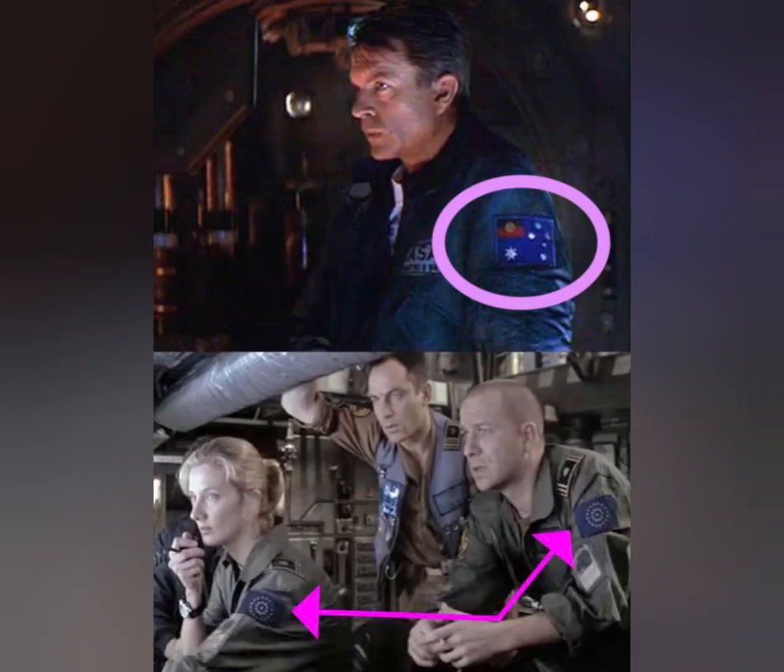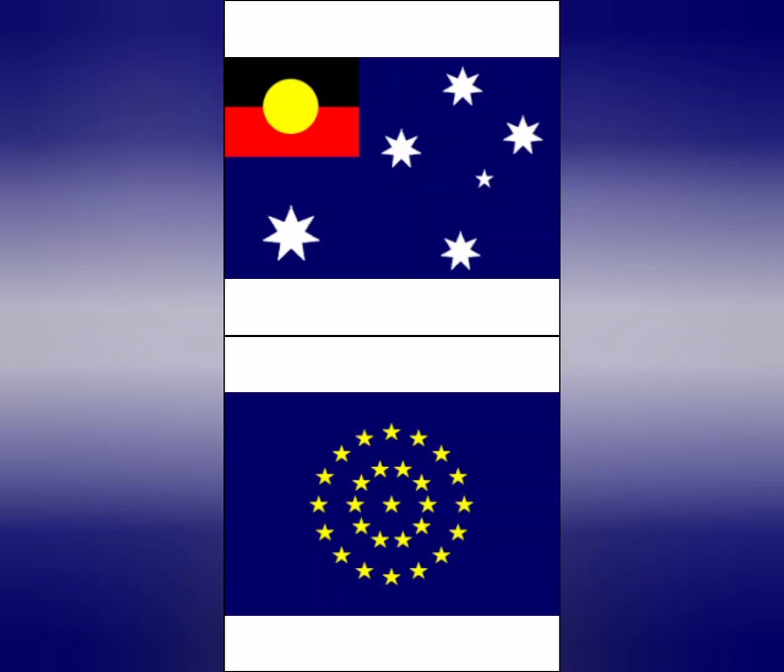One thing you may not have noticed is the attempt to predict the future in this film. Some of the patches the characters wear are representations of the countries they're from. For instance, Sam Neill has an Australian one, but instead of the Union Jack in the upper left-hand corner, it's an Aboriginal flag. There's also a 22-star European Union flag, and the American flag has 55 stars on it in this film.